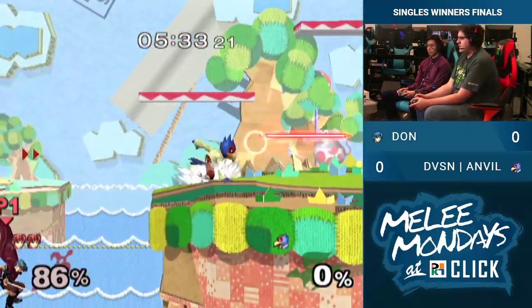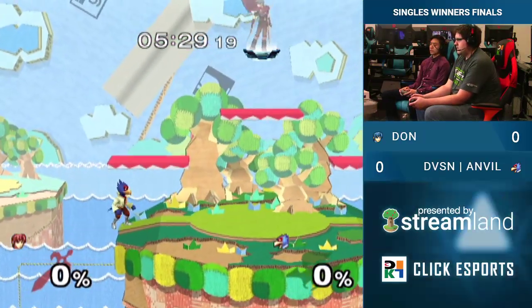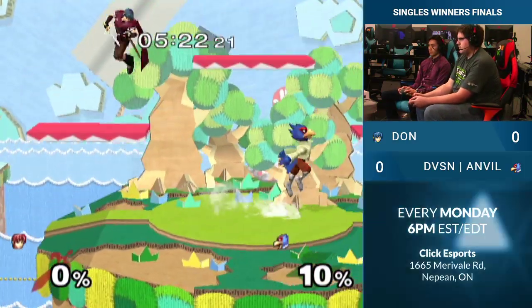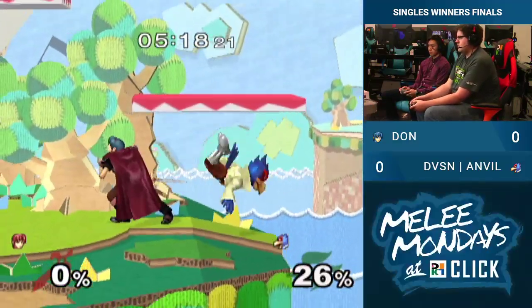The up tilts are going. Oh, nice grab — I predicted he would come through the platform. That was so fast. Brings it right back. Tricky stuff by... Trace up from Anvil there to get away from Dawn's pressure.